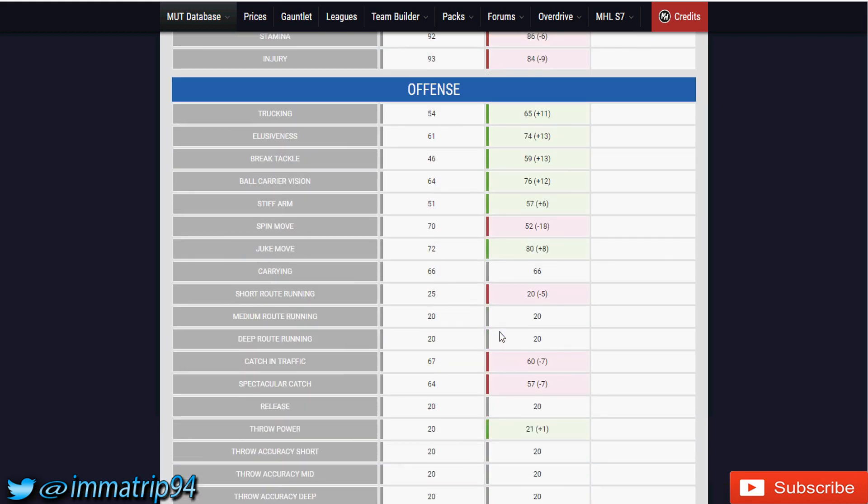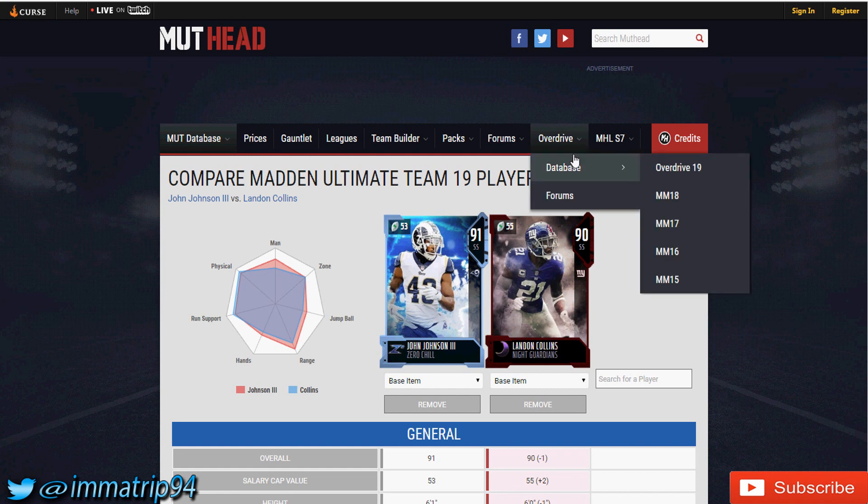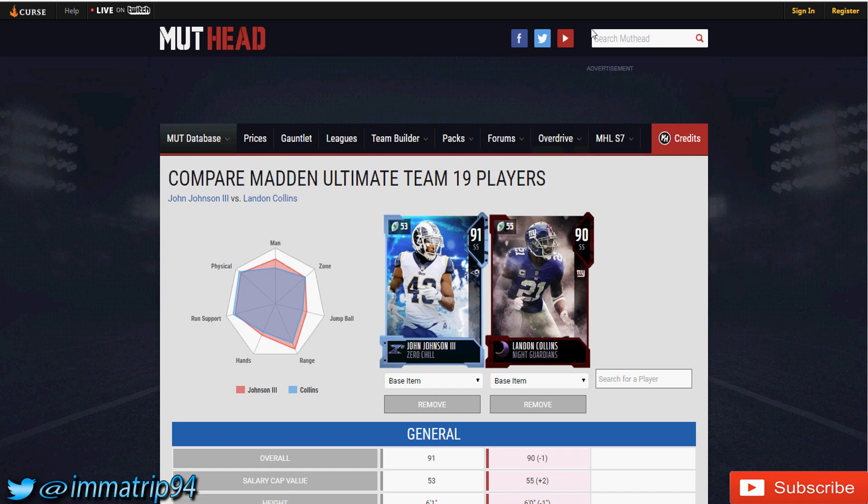The only difference in player traits is that Landon Collins is labeled a big hitter and John Johnson is more aggressive playing the ball in the air. There's not much difference between the two, so why go out and get this card when you could already have Landon or get him for around the same price? The only differences are training value and overall rating. John Johnson might be the best Snow option right now, but Snow is so cheap it doesn't matter much. I feel like they've slighted him a little bit.